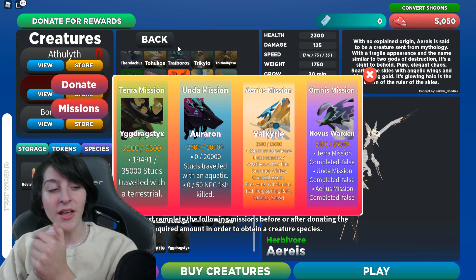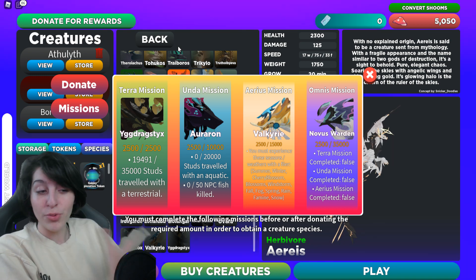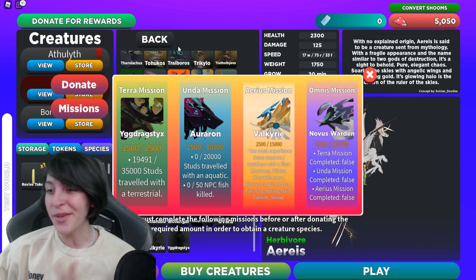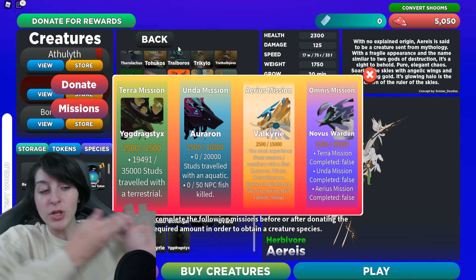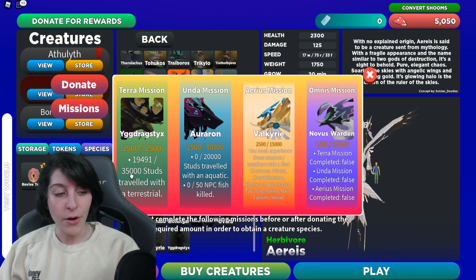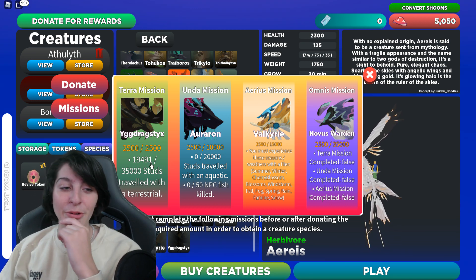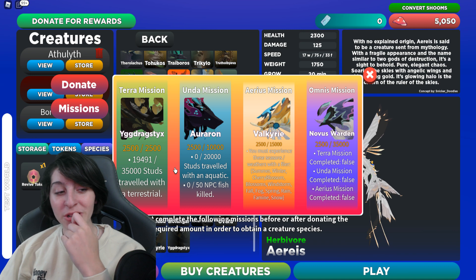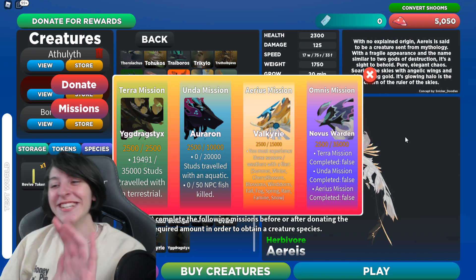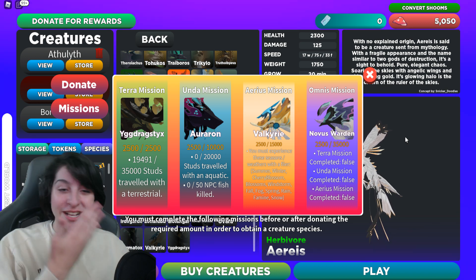After donating, there's more to it. You have to travel as a terrestrial creature — meaning on legs, not flying, not swimming — and walk a certain number of studs. That's 35,000 studs, which honestly is only about 30 minutes of walking. Not that much.